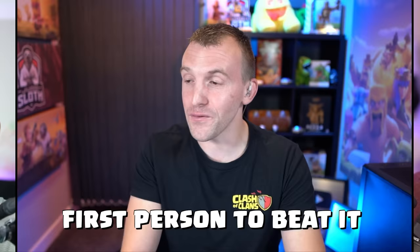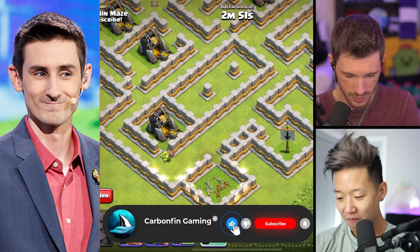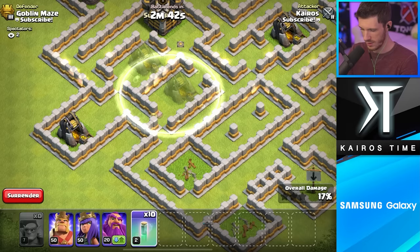Obviously, we're doing it here with the goblin. First person to beat it takes the point for the challenge. These are actually insane challenges that really teach you - I never knew to redirect the queen like that. This was designed by Carbon Finn - I have to give him a big shout out, he helped in designing these. He's actually done them in the game as an event challenge before.